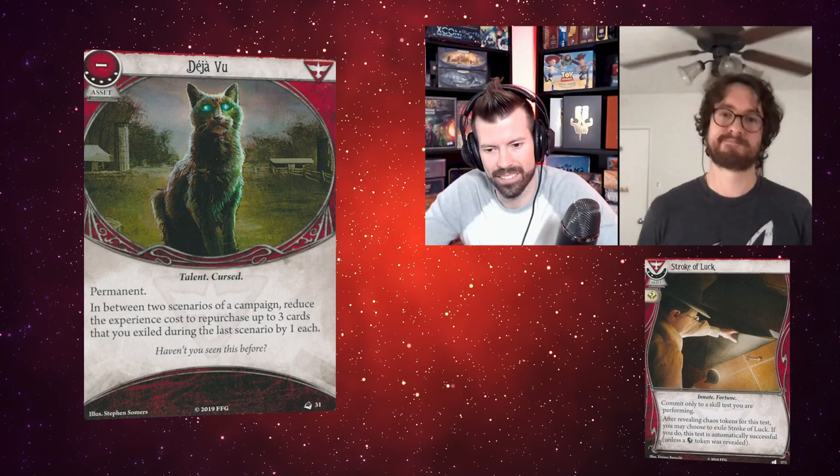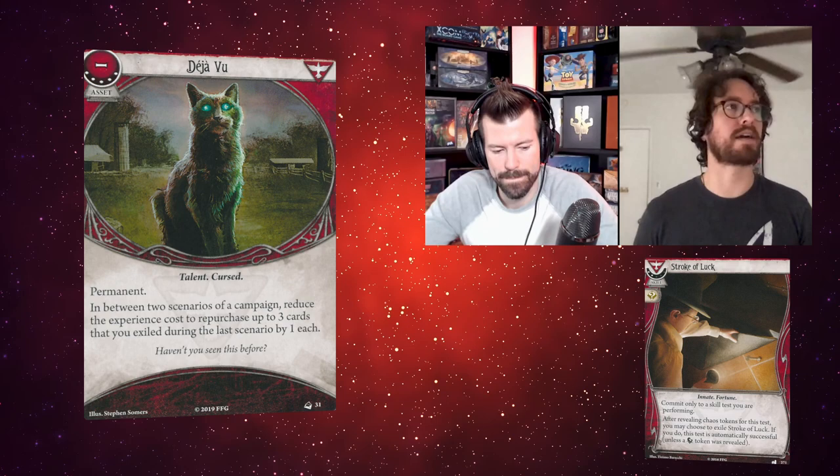Other exile cards like fire extinguisher and flare are kind of not-great stuff. Stroke of Luck is pretty good but costs two, so making that cost one is worth considering. This is dangerous with cards that cost more than one — if you can't afford to buy them back your discount window passes. Though nothing's stopping you from getting two copies of this either. Stroke of Luck has a wild and it's optional whether to exile it, so maybe you use it as a wild and don't exile it.